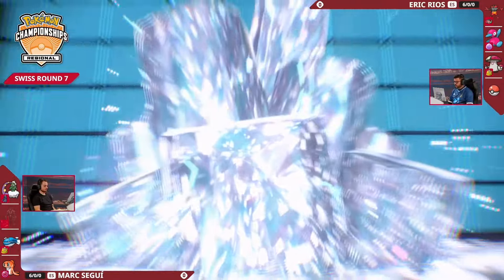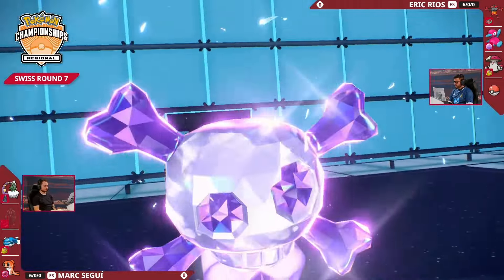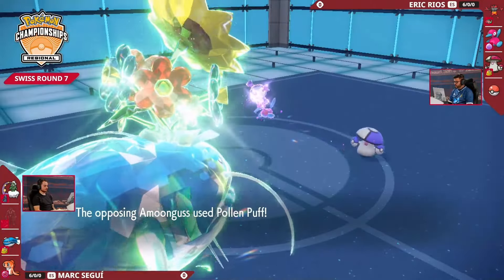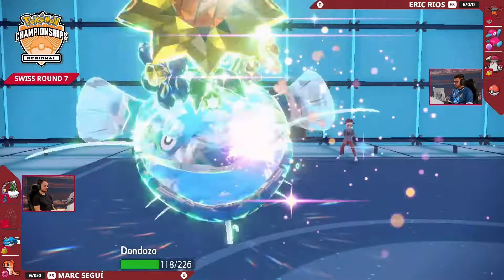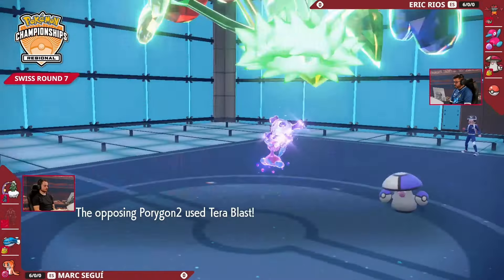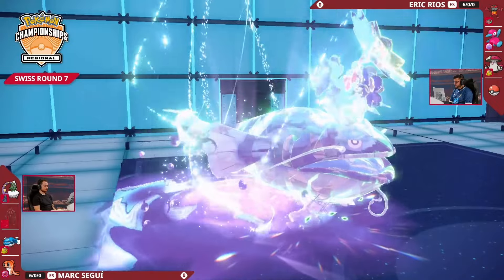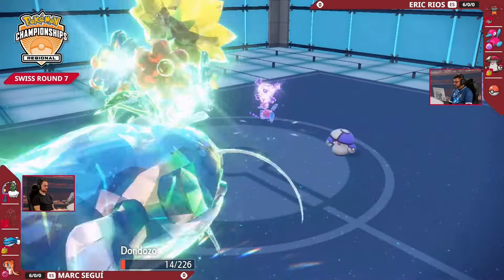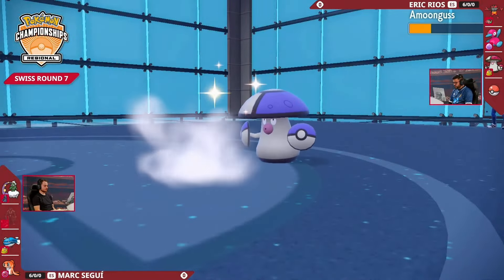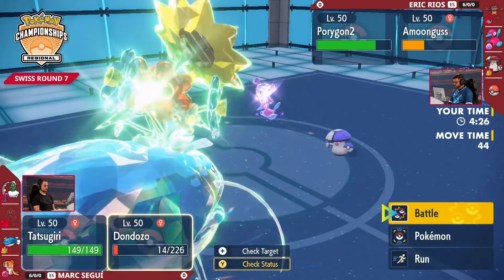The big thing we are seeing from Porygon2 is that Terastalization, because it does put you at a worse position if Earthquake comes out, but you're at an advantage if going for that Terrablast. Is that going to be the move of choice after this Pollen Puff connects? There it is — the Poison-type Terrablast, now super effective against this Grass-type Dondozo. There comes the Liquidation, and Dondozo hangs on with just 14 HP. Those special defense boosts really paying dividends there, getting another Order Up off and another boost to its attack. But that Dondozo hanging on by a sliver.